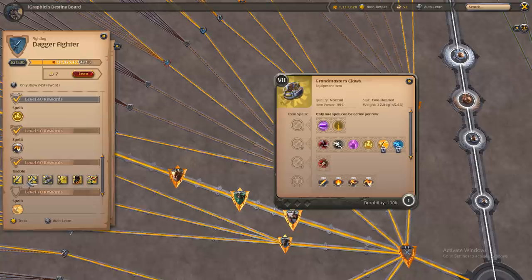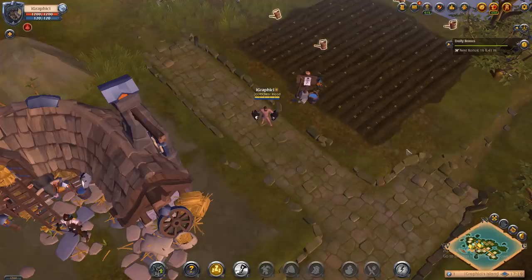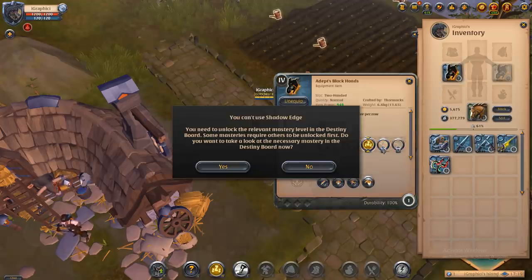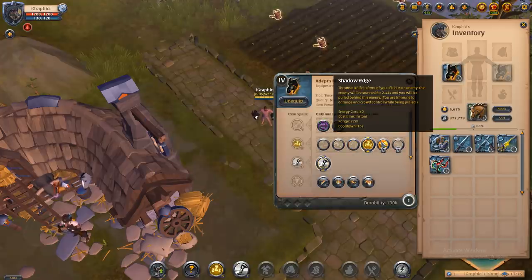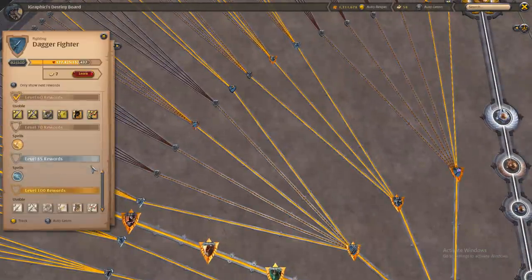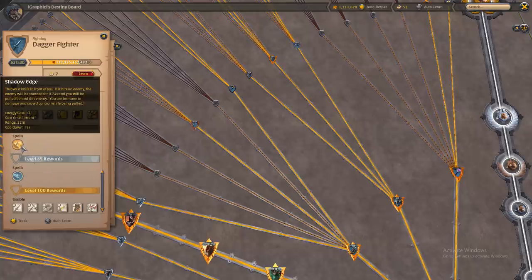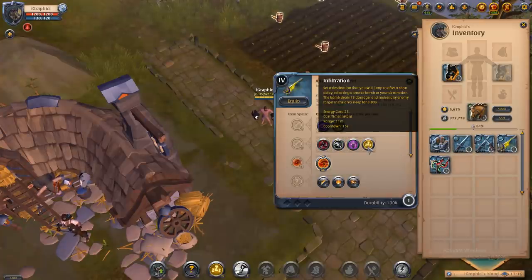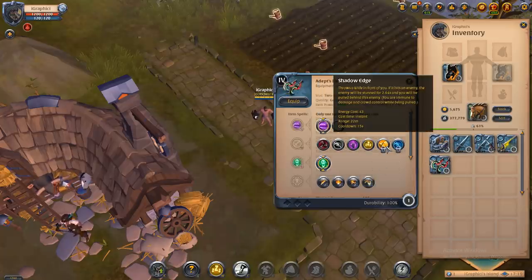Shadow's edge is on every dagger weapon, no matter which one you go for. You unlock it at 70 on the destiny board, and it is very very strong — I've seen it used in 2v2 and 5v5 hell gates. It throws a knife in front of you, hits an enemy, stuns them for 2.64 seconds, and you are pulled behind them. Shadow's edge is a great alternative if you're not running a dash, because in a way it is a dash — just an 'going in' sort of dash.